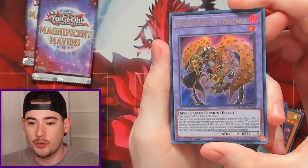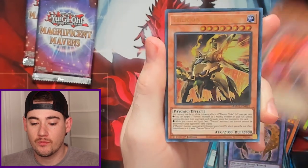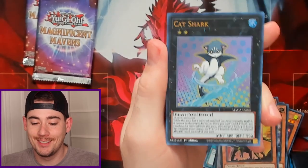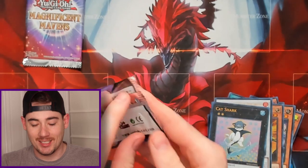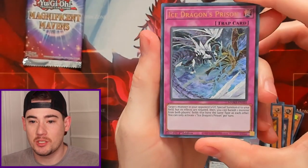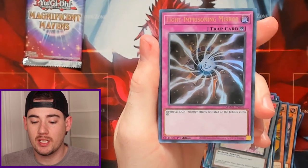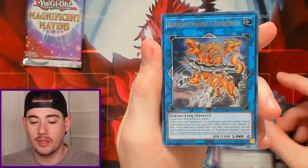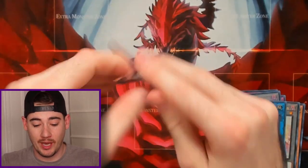Final three packs — let's see if we get some magic going. We got Millennium Eyes Restrict again, Medora the Sword Oracle, Thirrian Duke Yuul, Sword Soul Sinister Sovereign, and Cat Shark — a bunch of repeats already. It's not even that small of a set, so I'm kind of worried. We got Ice Dragon's Prison, Sky Striker Ace Token, Light Imprisoning Mirror, Dark Soul Token with a Nightmare Cerberus once again.